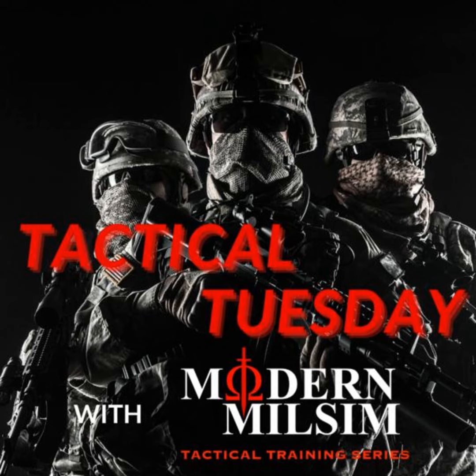Now let's go on to the first real topic of this episode: camouflage. Another thing that helps prevent detection by the enemy is camouflage. At most Milsim events, both parties typically wear camouflage to obscure the outlines of their body and to better blend in with their surroundings.